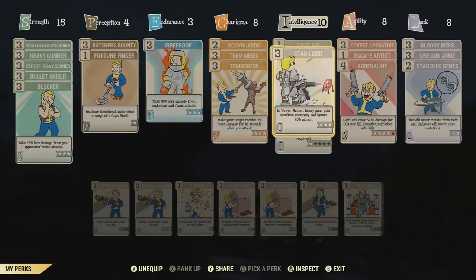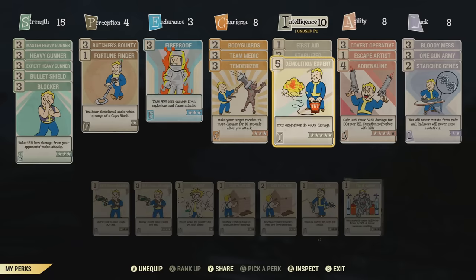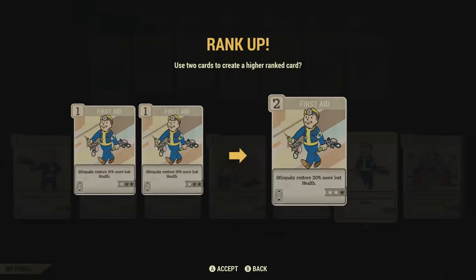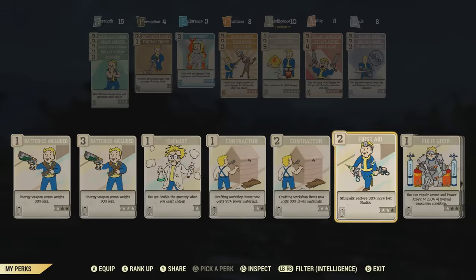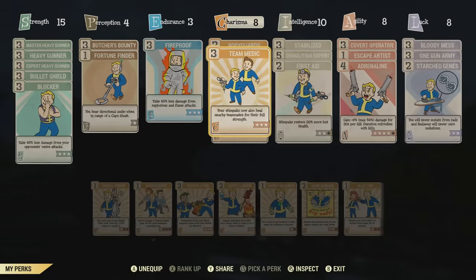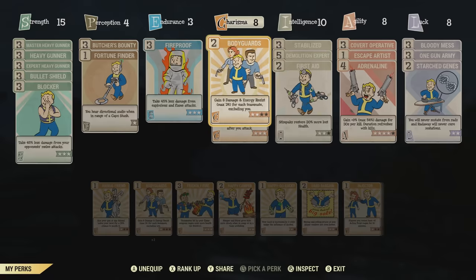Gunsmith and First Aid could be something different. I may just upgrade First Aid to be rank 2, just because I like playing the medic role as well, since I don't really have to use as many stimpaks — that means I'll have more stimpaks to help my teammates. That's the reason why I have Team Medic on. This perk card makes it so my stimpaks now also heal nearby teammates for their full strength.